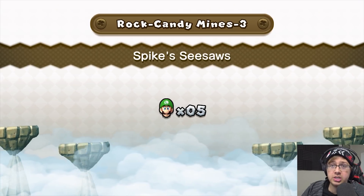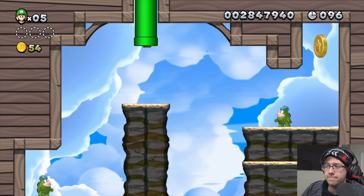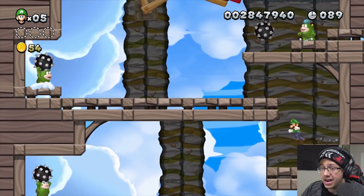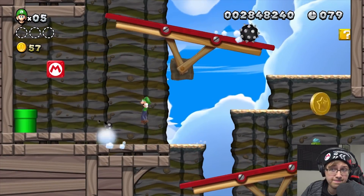Six-Three is called Spikes Seesaws — there's spikes and some seesaws. Now I know what's coming up. This is going to be like luck whether I get hit or not — I'm not going to be able to see anything. I somehow made it without getting hit — I'm not even going to question it.